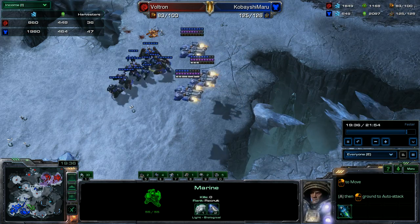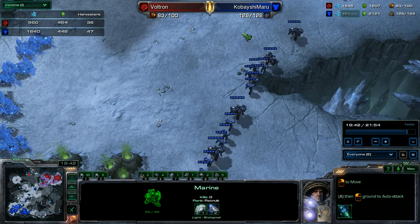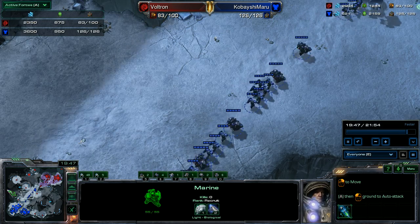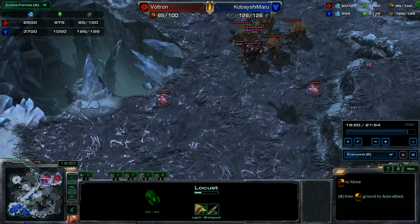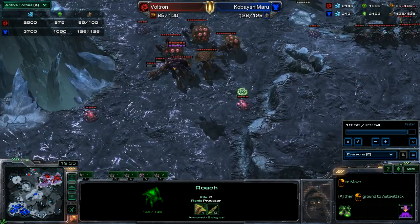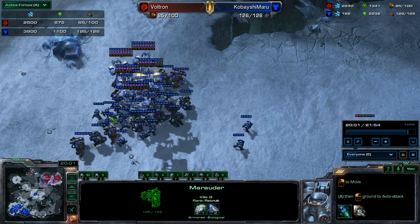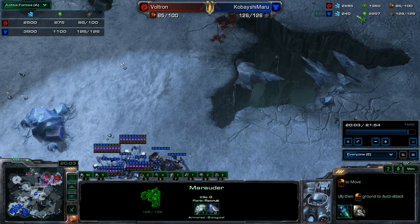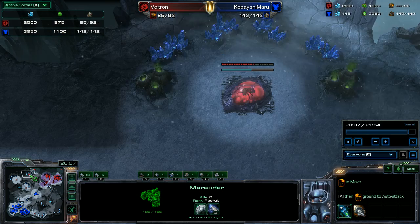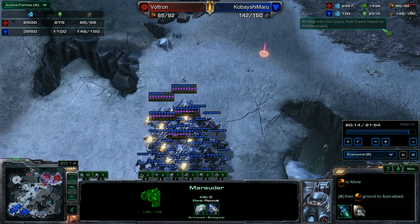I've got a lot more units coming in. I'm at 125 supply to his 83. My army value is better. I've got plus two attack, plus one armor upgrades. So I've got the upgrade advantage, the army advantage, and the supply advantage. He's got a ton of minerals he can't use, probably because of those lost queens, and he doesn't have his third base up. So I push in.